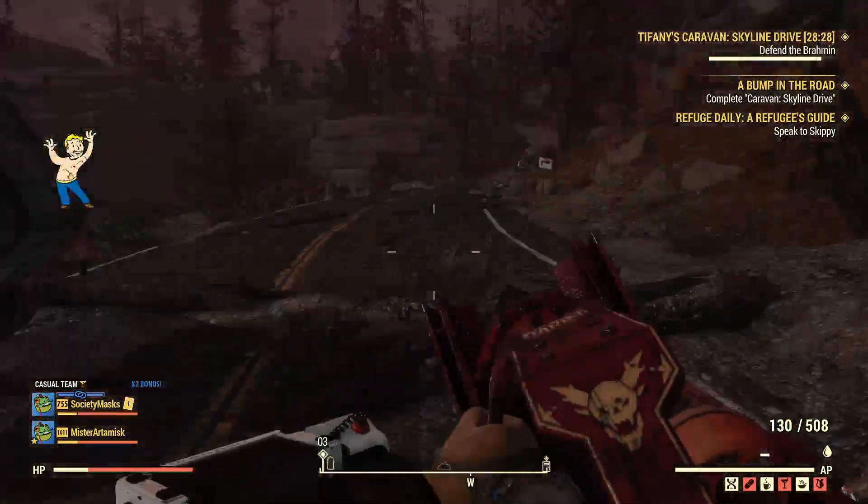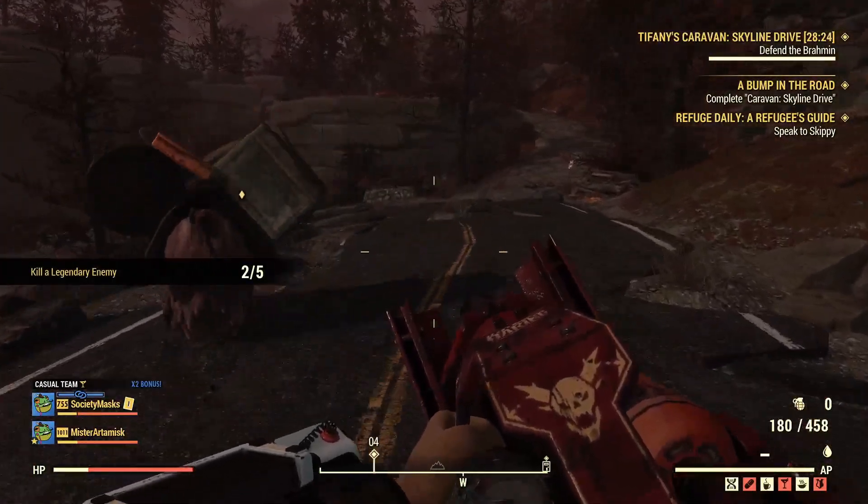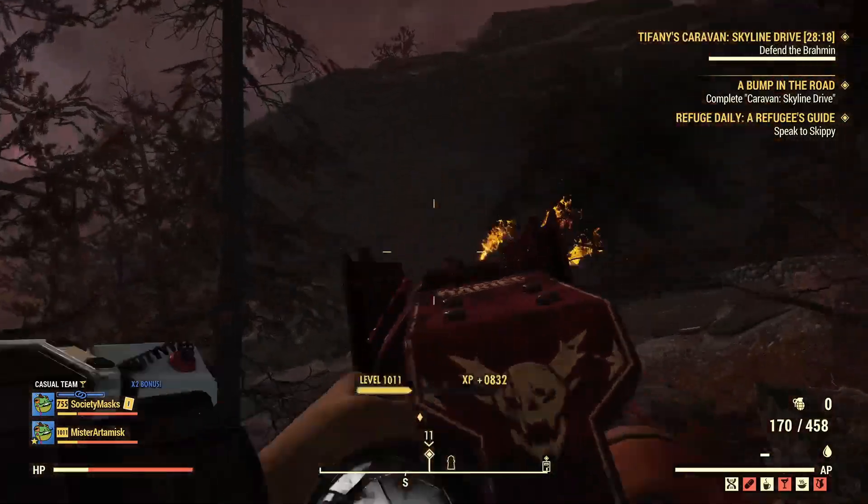Start up your caravan for free, and the faster you can get your Brahmin killed, the faster you can get the supplies and do it again. 5 supplies for 5 minutes is a lot better than 5 supplies for running around for half an hour.